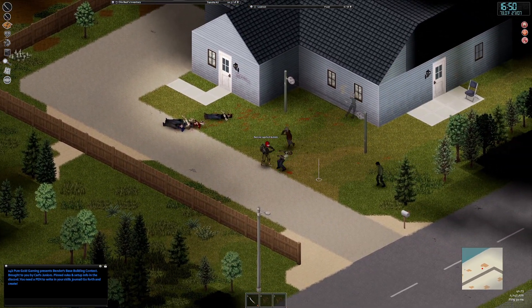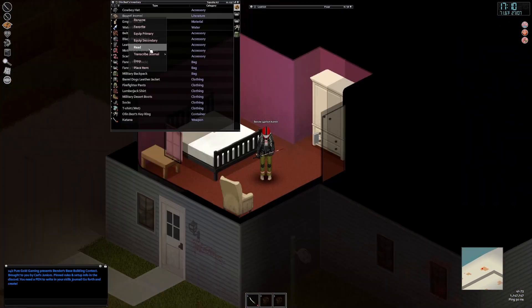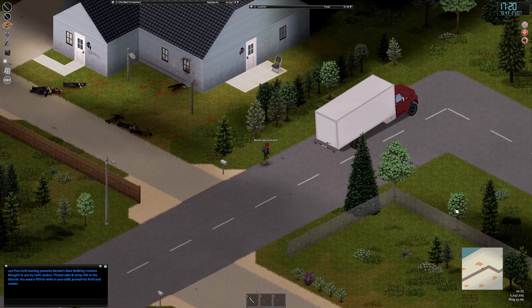We're going to level up our skills a little here and take care of all these zombies. And let's transcribe the journal, so it's completely up to date with my carpentry, long blunt — it pretty much saves everything that you can earn.